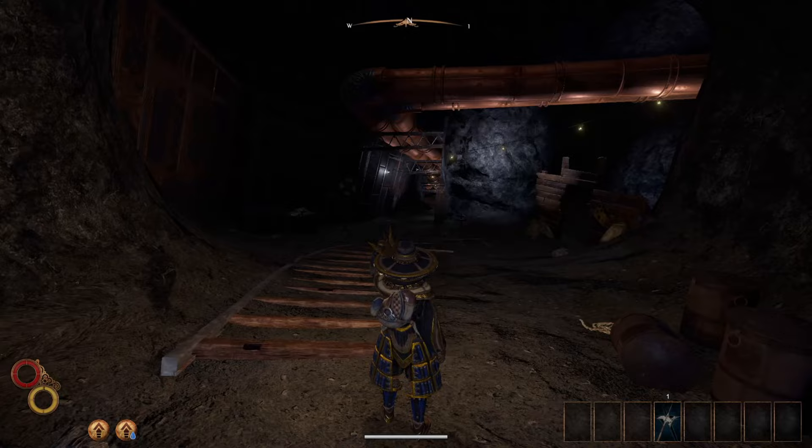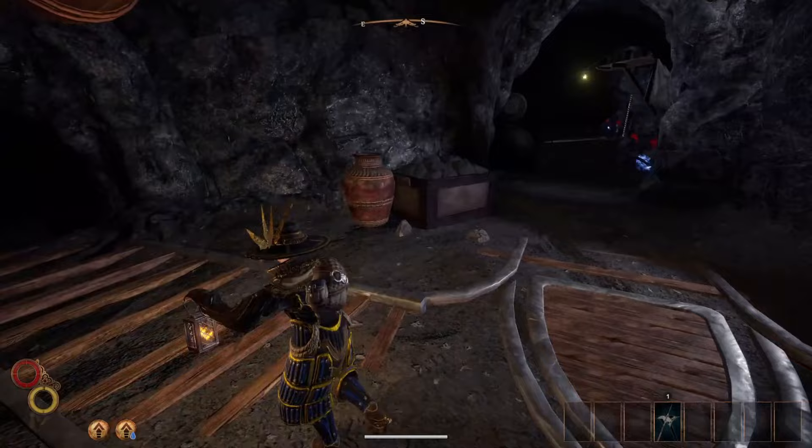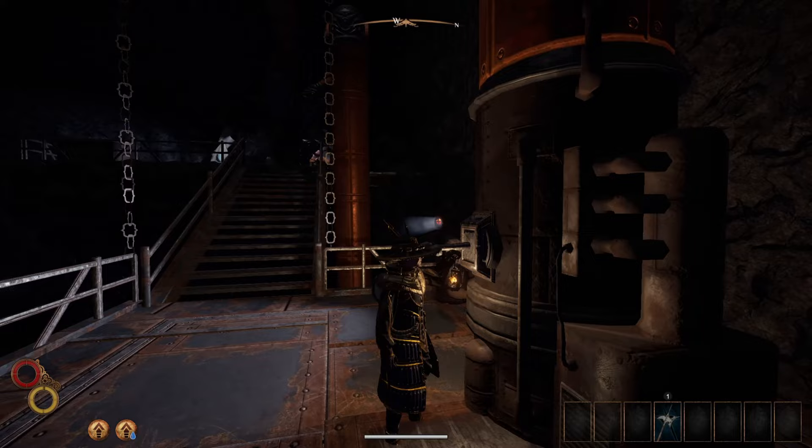Enter the cave and take a right. There are some fearsome foes in here but you should be able to avoid most of them. The only one we're worried about is the Gargoyle. If he hits you it's going to do quite a bit of damage. You can run past him but be careful — he's on the right here, right before this switch or lever that we need to pull. Pull that and exit the cave.